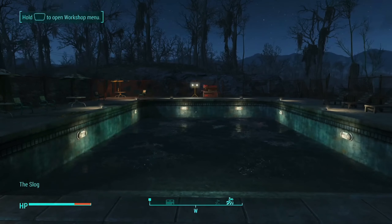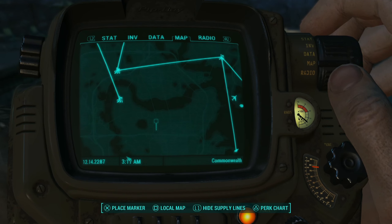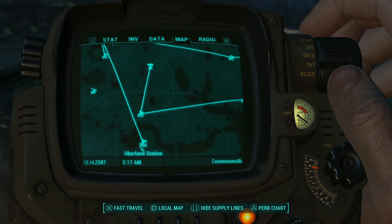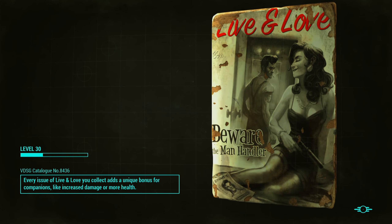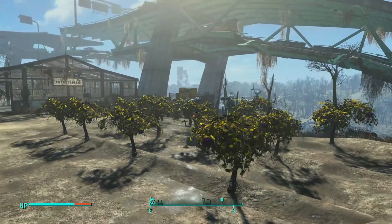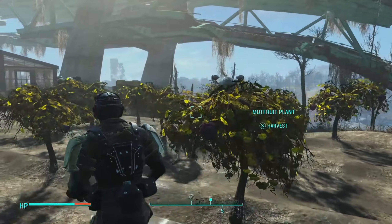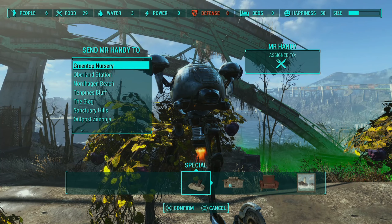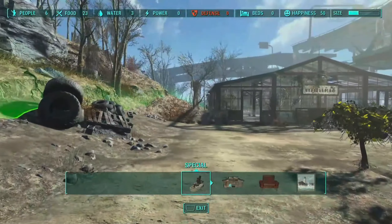But how exactly do you set them up in the first place? You do need to meet some criteria but they are fairly simple. First up you obviously need to have multiple allied settlements, and more often than not you'll come across these pretty easily just by talking to Preston. As we all know, he has told you about a settlement that needs your help. Undertaking these quests and helping out settlements is essential because the more allied settlements you have, the more supply lines you can create.